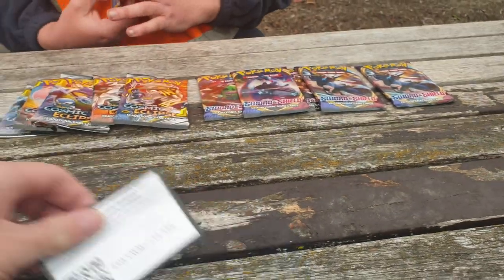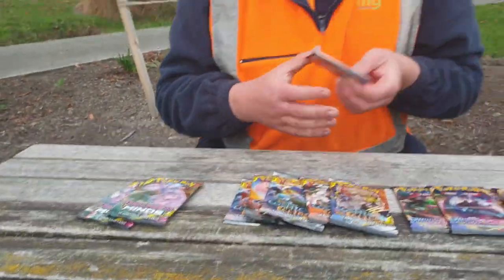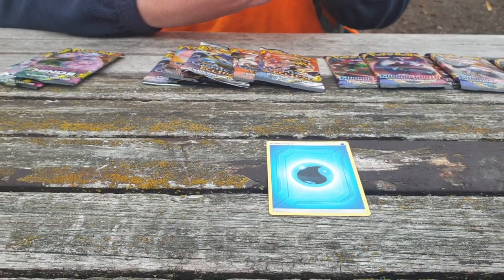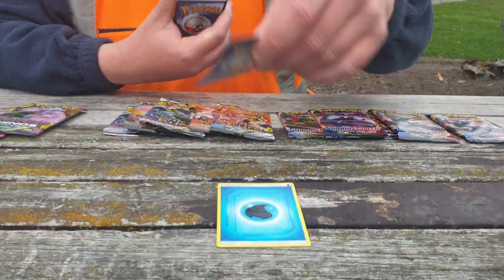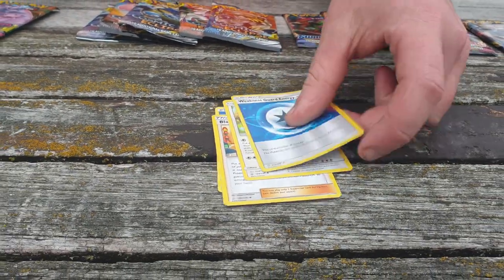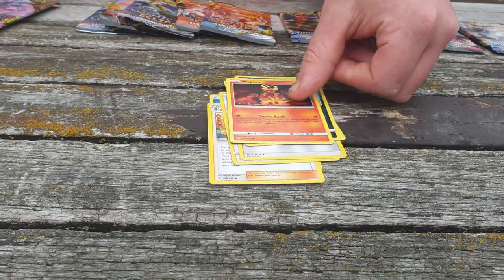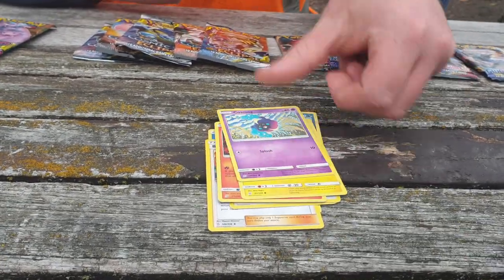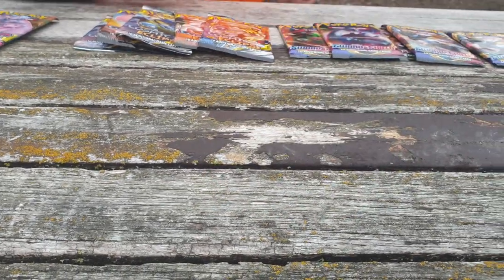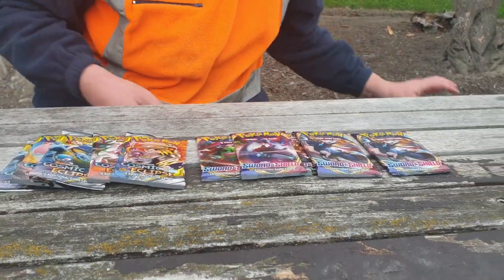My sister mentioned Ghost Puppy quite a bit, and she ended up making Ghost Puppy a thing. We've got Lane's Quiz Show, a Kangaroo, Weakness Guard Energy, Lickitung, Boldore, Magma, Tynamo, Cosmog, Reverse Araquanid, and Noivern. I might be after that Weakness Guard, so just keep it in the bulk. We'll worry about the bulk later.